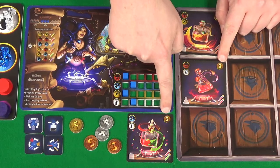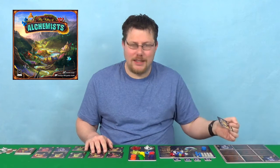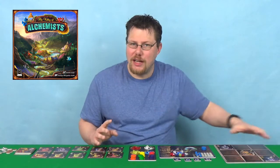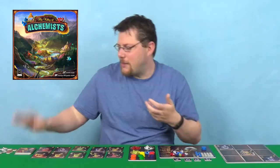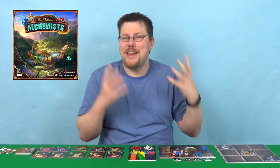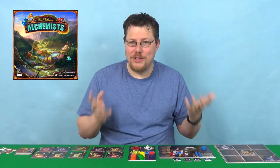What elixirs give you is the points on them — those are victory points towards winning. But the other thing they give you is the ability to put them in your elixir chest. This is another kind of set collection with a spatial element, because your chest is a 9x9 grid and you're putting these cards in it, trying to create lines. But you don't know exactly what's going to come out in the deck, so you're trying to position these for the most optimal lines you possibly can. The lines have to be straight, giving you a total of three elixirs.